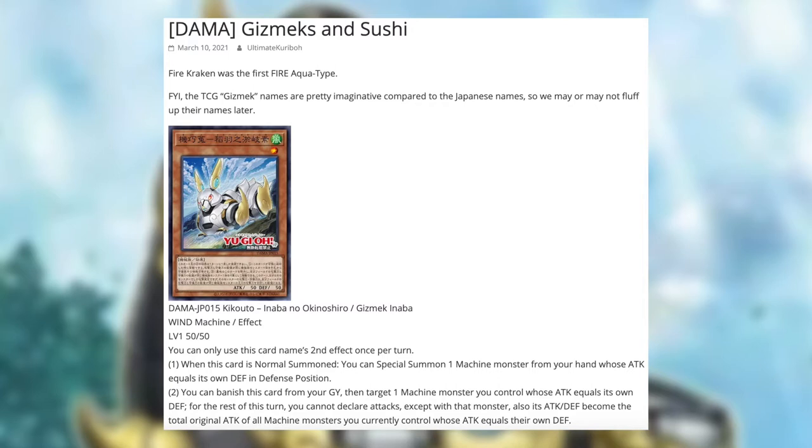To begin, we have Gizmex Inaba, a wind machine effect monster. Level 1, 50 attack and defense — not 500, but 50, which is kind of weird and insane. The second effect can only be used once per turn. First effect: when this card is normal summoned, you can special summon one machine monster from your hand whose attack equals its own defense, in defense position.